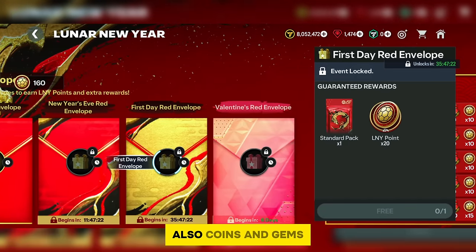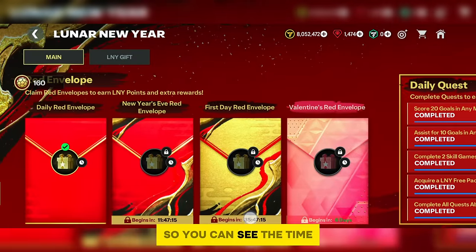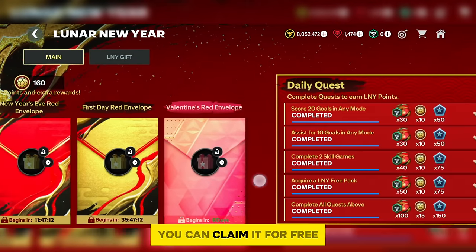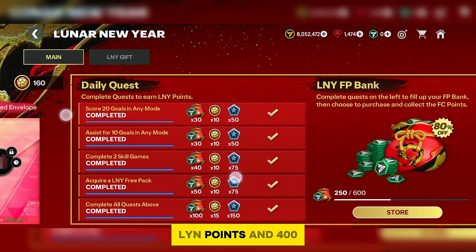You just claim the red envelope rewards when they unlock — you can see the countdown timer showing when the next free claim is available. In the daily quest section, you can get 55 Lyn points and 400 Lyn pass credits. Make sure you complete all the given tasks daily since these rewards reset daily.